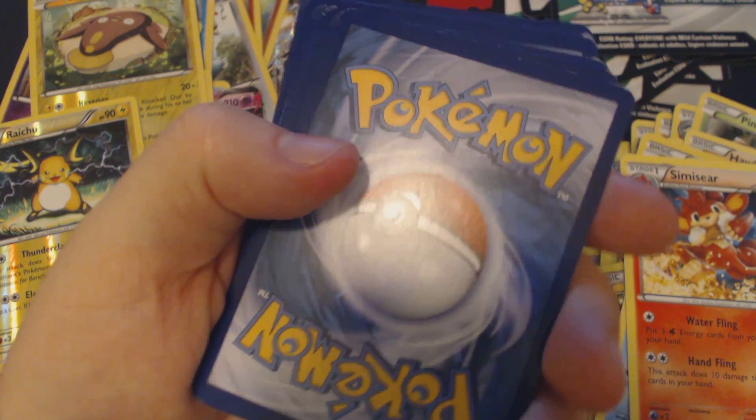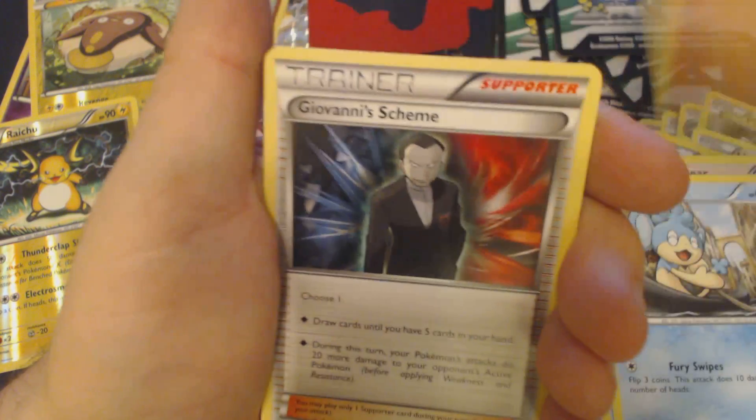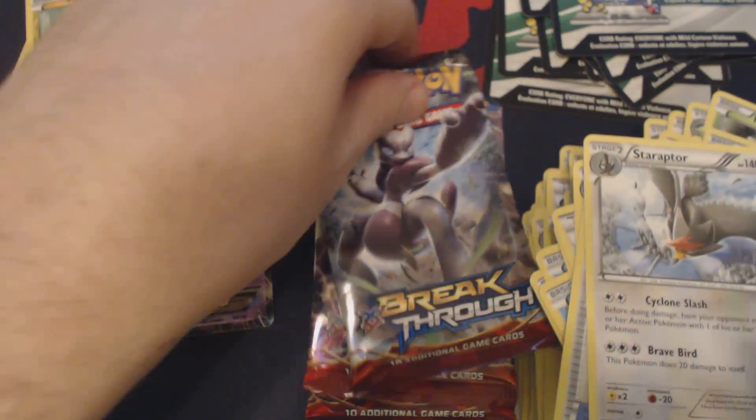Sorry, I'm just playing a game off camera. Chespin, Bronzor, Froakie, Pansear, Cyndaquil, Giovanni's Scheme, Magneton, Float Stone, Reverse Holo Parallel City, and Staraptor.